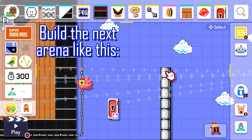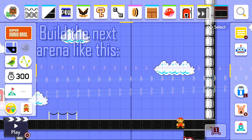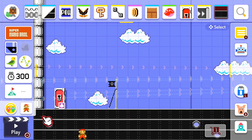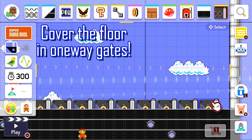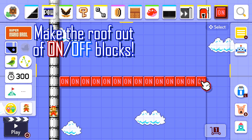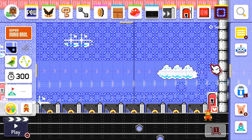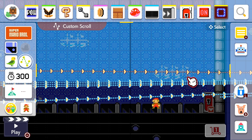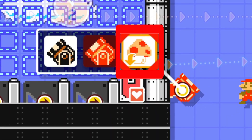Build up another arena for the second phase. As always, make it the same size as the screen. Cover the floor in one-way gates facing right. Make the ceiling out of on-off blocks, and then cover the rest of the stage in dotted line blocks. Place a Morton with a big cannon on his head — this is meant to be Tankman.